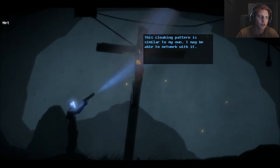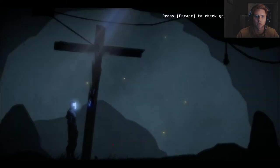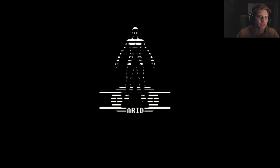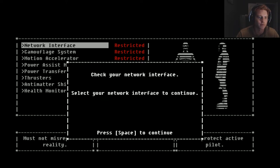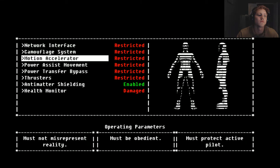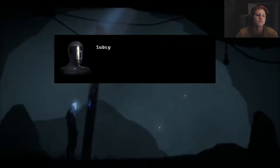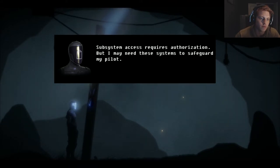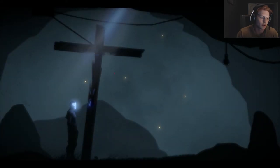Get off my screen. The cloaking pattern is similar to my own — it may be able to network with it. Network interface disabled. Attempting — I require access to my networking suite. Press Escape to check your operating parameters. Must not misrepresent reality. Must be obedient. Must protect active pilot. Operating system — welcome to the operating screen. Here you can check the status of your different abilities. Check your network interface — select your network interface to continue.